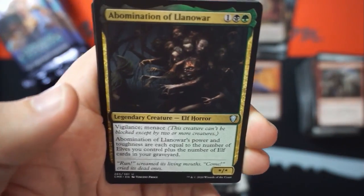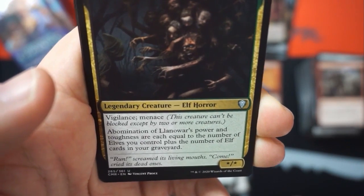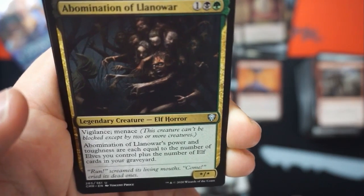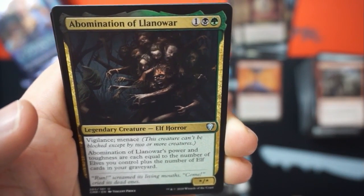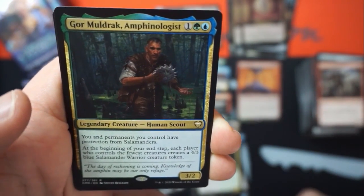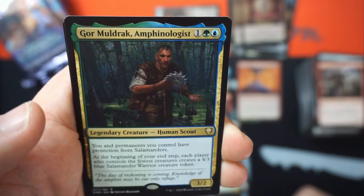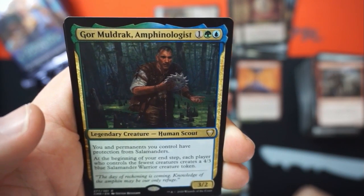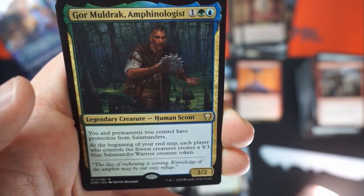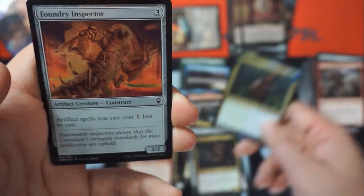Abomination of Llanowar — vigilance, menace, elf horror. Power and toughness equal to the number of elves you control plus the number of elves in your graveyard. Goremuldrak — permanents you control have protection from salamanders. At the beginning of your end step, each player who controls the fewest creatures creates a 4/3 blue salamander warrior.